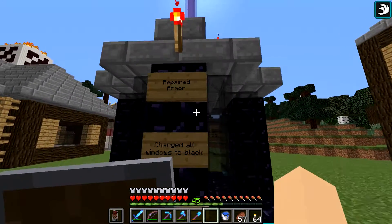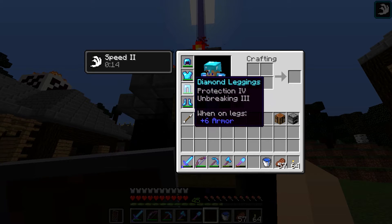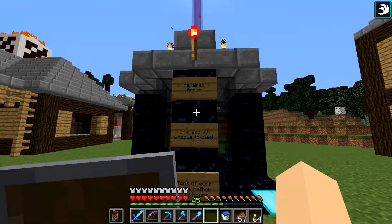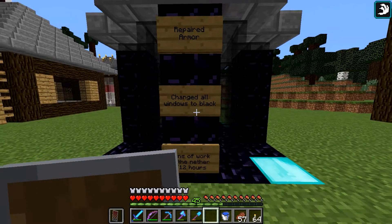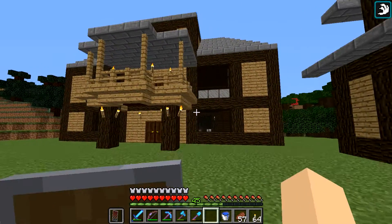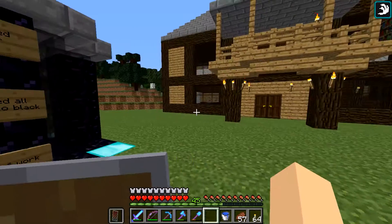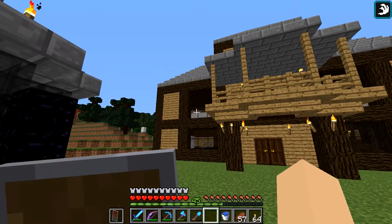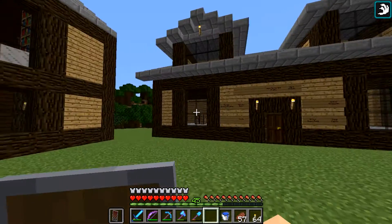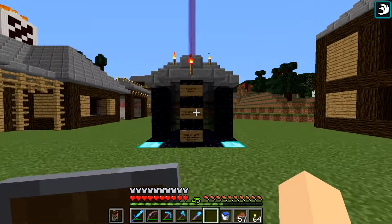I left myself some signs to remember what I did. I repaired my armor — all of it was brand new but I ended up catching on fire due to lava, so that's why some of it has taken damage. I also changed all windows to black. All of those windows I changed to black instead of the clear white stained glass. I think it makes a more professional look. I like the black windows.